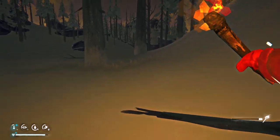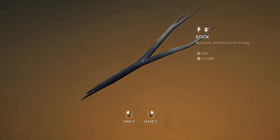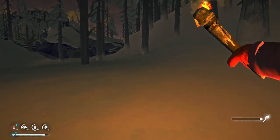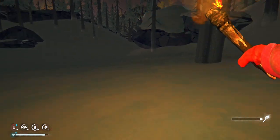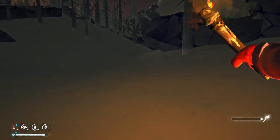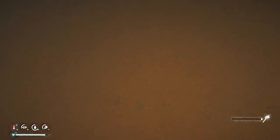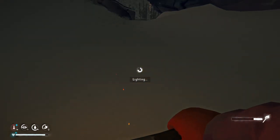We did not get the birch saplings we wanted to, but we do have a couple maples. I need to look at the travois too because I know that requires saplings - so it might be the maples we need, and then we at least know we have that set up. The travois also I believe requires a deer pelt - we just got two of those today. So we essentially have what we would need to make that, which is going to help us get around.